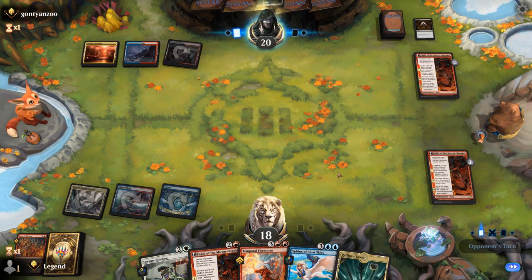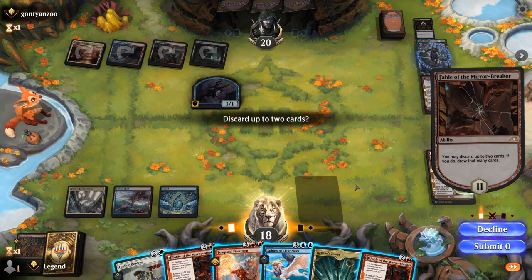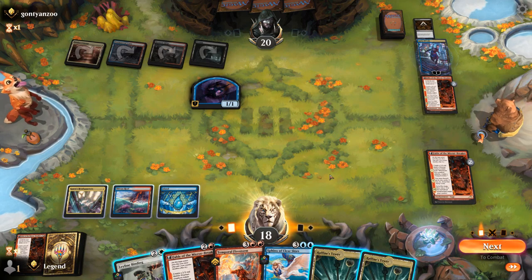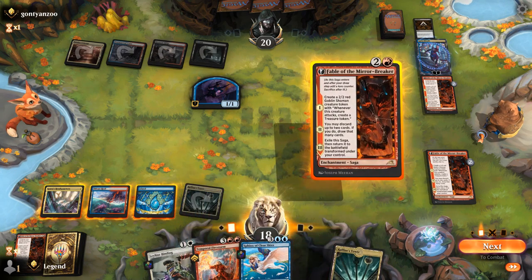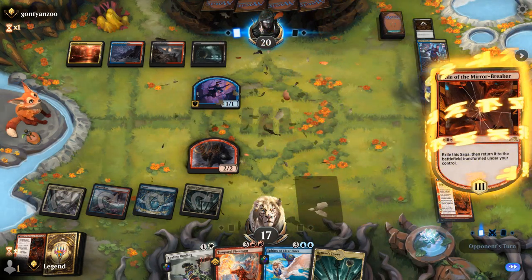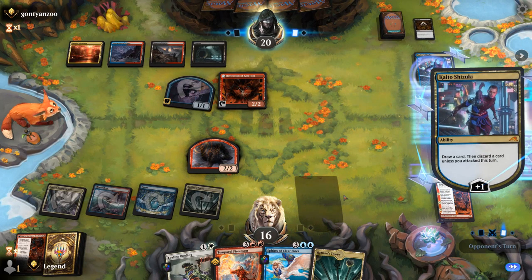Opponent has the one-mana Cut Down and Kaito. At least they didn't have a creature to attack with, so they make a Ninja. What to discard from Fable's loot — the third Fable is a bit much, I'd rather hit a land drop. There's another Tower. The plan might be to cast Firestorm, which can also deal with Kaito next turn, though Firestorm might kill some of our own creatures too. There are also opposing counterspells to worry about — Make Disappear — so it's not guaranteed to resolve.